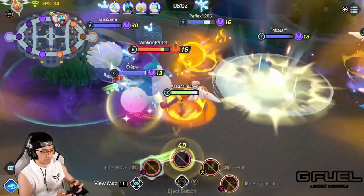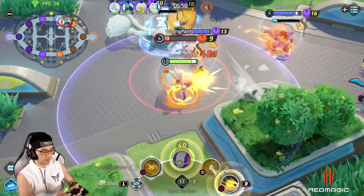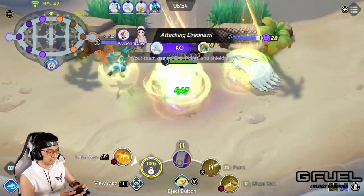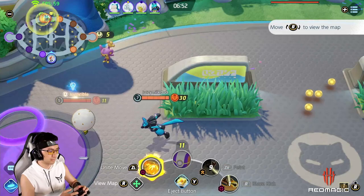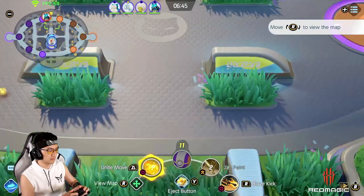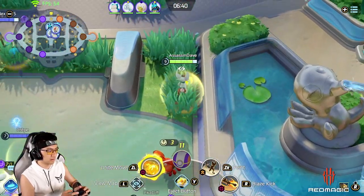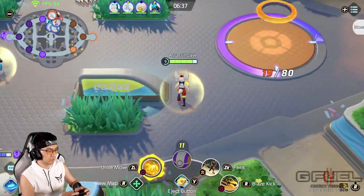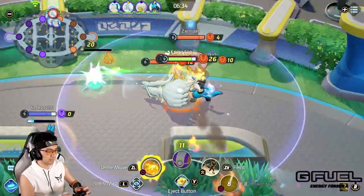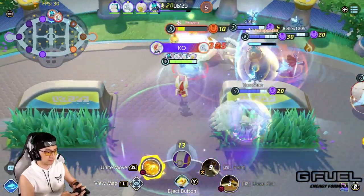Another good example of panning the map is to check the remaining HP of objectives such as Rotom and Dreadnought. Let's say you just finished Dreadnought, but the enemy has many members missing on the map. You can easily pan the map to topside and see whether your team can still make it to contest Rotom. If it seems too late, you can just send a few people top to defend instead of moving up as 5, and use the precious time farming or pushing bottom side instead.